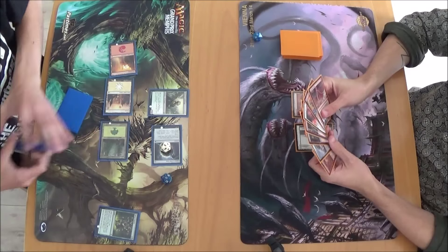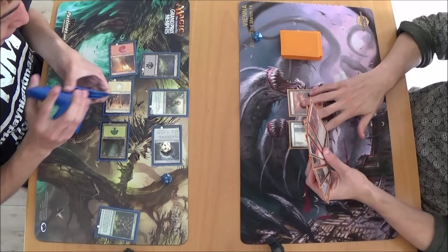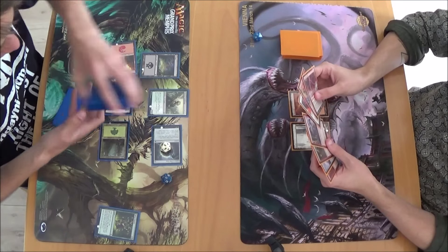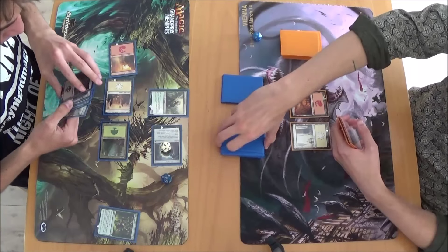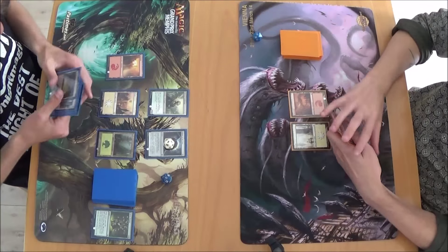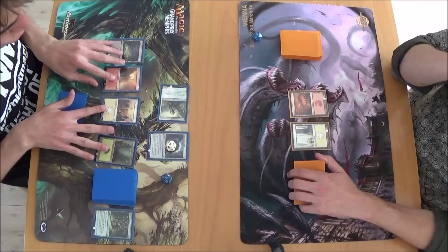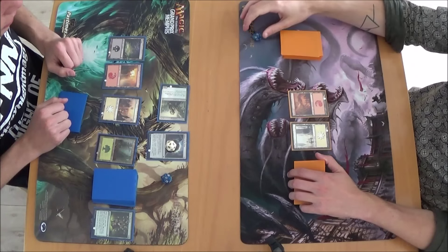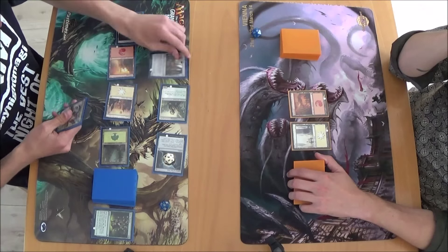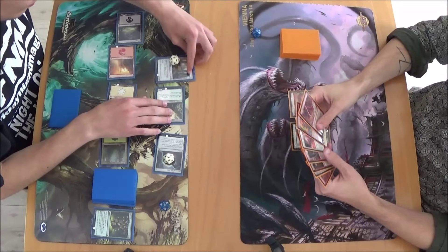Basic land cycling, okay — for the swamp. Attack for two, of course. Attack for two. For blue — Sky Reach Manta, 5/5 now, Sunburst with flying. Go.